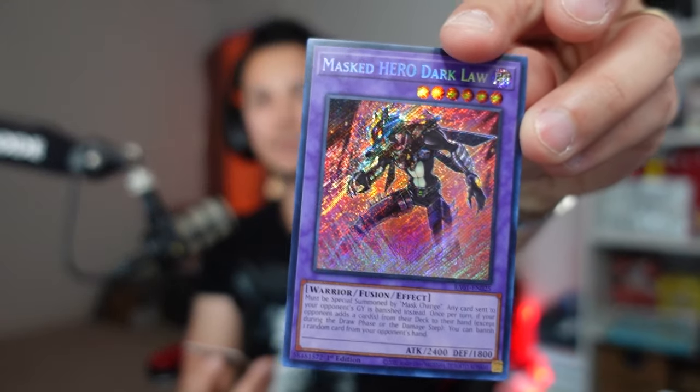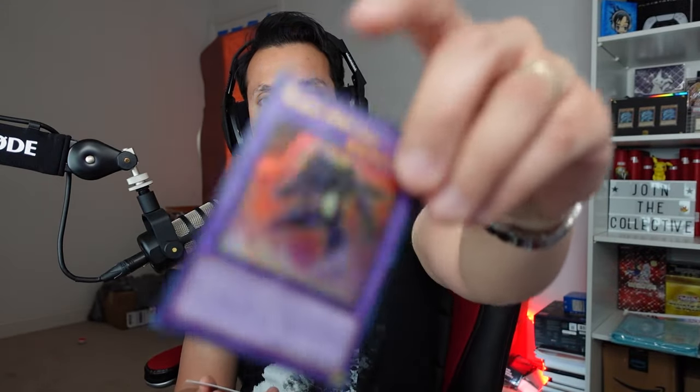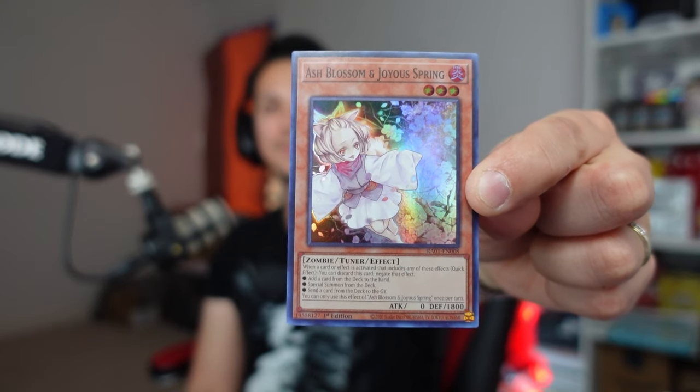Some cards stay high value especially if they're super rare. Talos pulls: a super rare Ash Blossom, Masked HERO Dark Law secret, and an ultra of that same card, plus Dogmatika Punishment ultra and Ebon Angel of the Burning Abyss. Going with the Ash Blossom super rare — Ash is solid in any rarity. That's three dollars and eighty-six cents, so it's a pointer. Tied one to one.